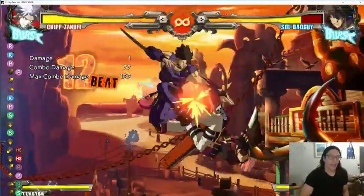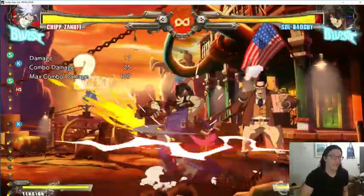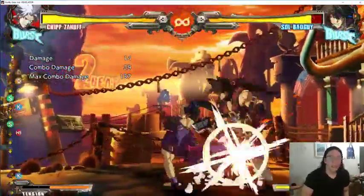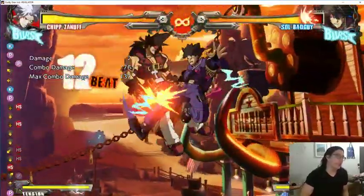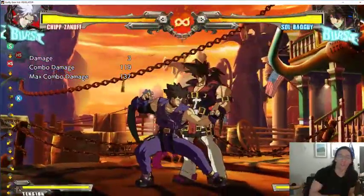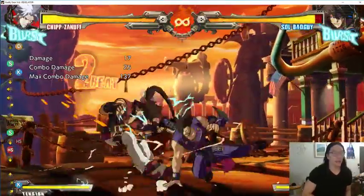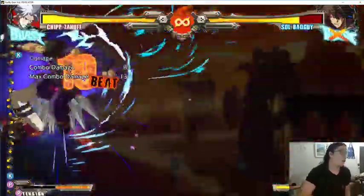What I have been trying to focus on is taking note of when I drop things in tournament, and just adding it to the list of things I need to fix — problem spots in my execution. One of the neat things about being specific in how you try to level up your execution is that it causes you to dig deeper into the game and figure out why you're dropping certain things.